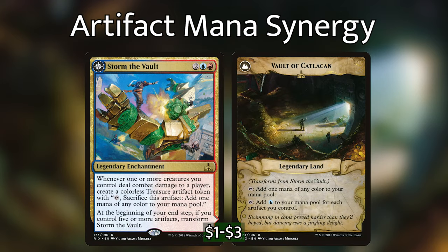Storm the Vault is a super underrated legendary enchantment. Whenever one or more creatures you control deal combat damage to a player, you make a Treasure. At the beginning of your end step, if you control 5 or more artifacts, it flips into Vault of Catlacan — a legendary land that adds 1 mana of any color, or adds 1 blue for each artifact you control. That's literally Tolarian Academy, which is a banned commander card. In our deck it's not difficult to have 5 artifacts at the end of our turn.